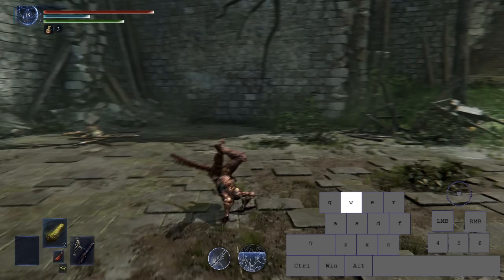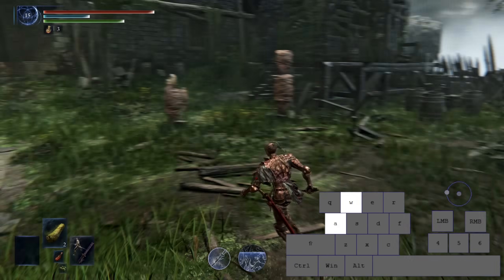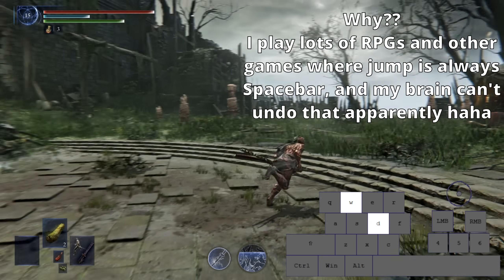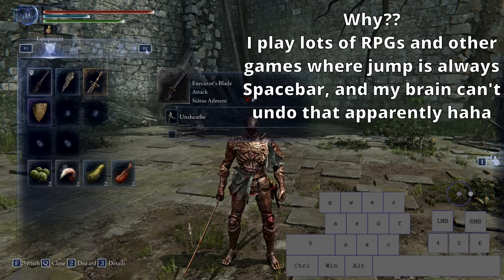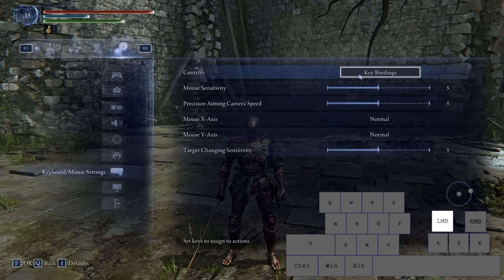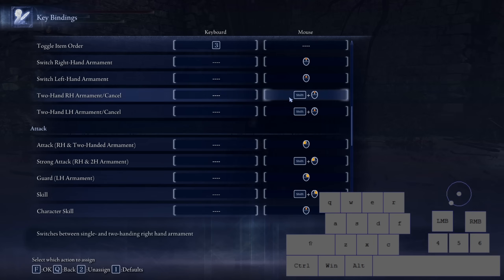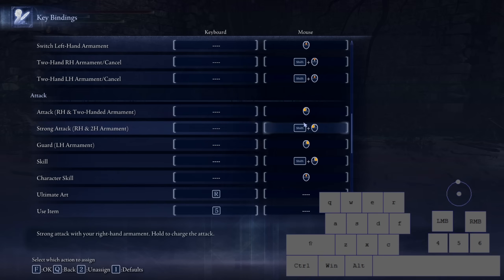My jump button remains Space, and my surge sprint is just Control, which I hit with my pinky and just toggle on and off. For attack options, the default is Control as your attack modifier and Shift as your surge sprint — I've swapped them. So Control is my surge sprint because it's a toggle and you use it rarely, whereas Shift you want near constantly as your attack modifier and for swapping between two-hand and one-hand.